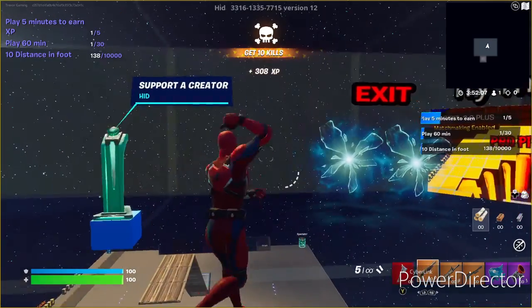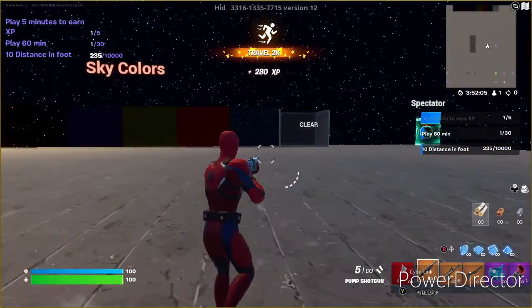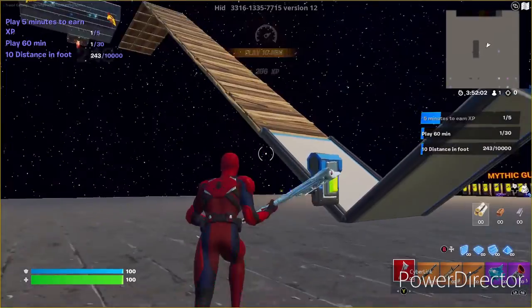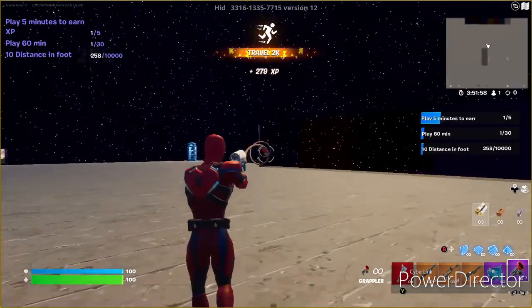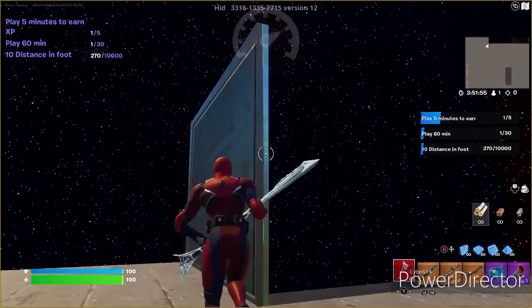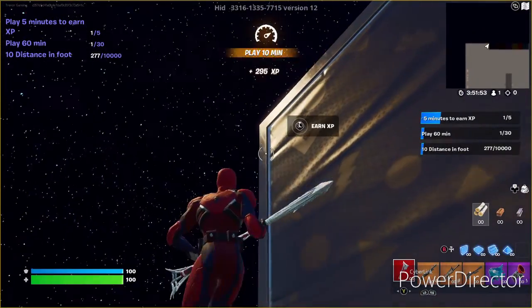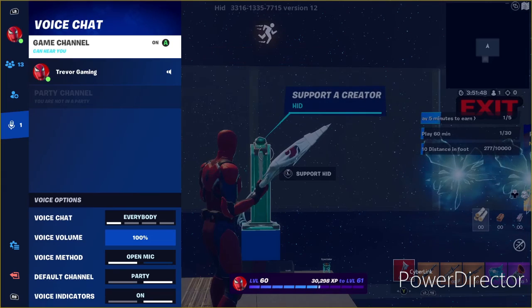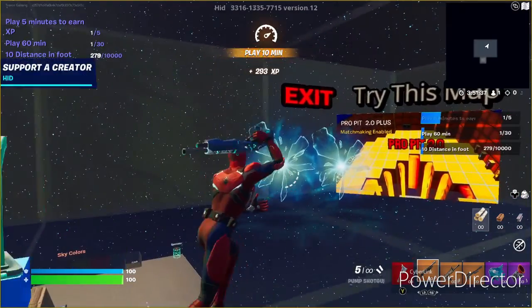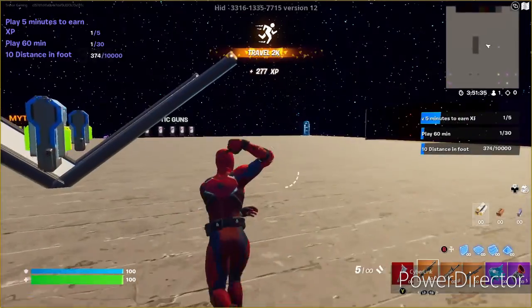Remember, I'm not supercharged XP so you'll get even more than me. Spawn here, look at the sky colors, come down here to this one all the way down — it kind of blends into the background. Then look up in this corner and it should say 'earn XP.' Hold that and you will start getting even more XP. This gives a lot, not gonna lie.